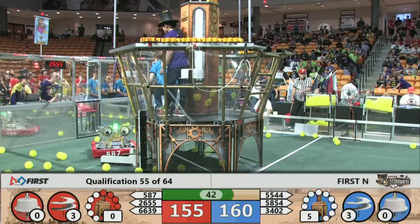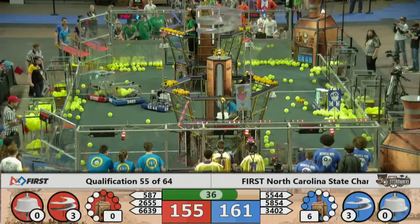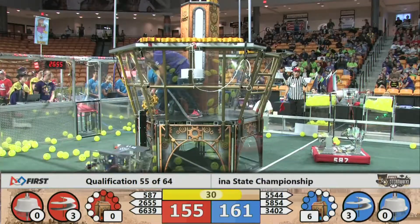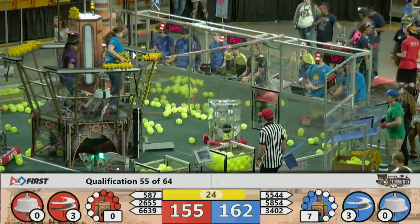The Glitch team scores 5, maybe 6 KPA, which gives them a 6 point advantage as we approach the end game. That could make all the difference by the end of this match. Glitch getting ready to shoot a little bit more — just a little insurance shot there.